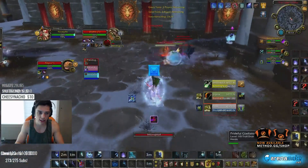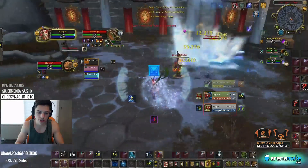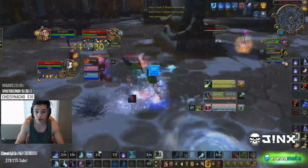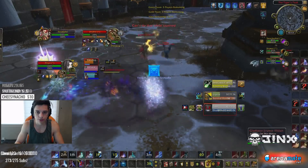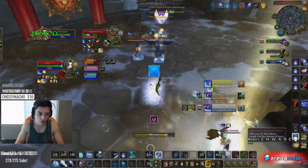I go ahead and shrink that and use my belf silence into a sheep onto the priest, which is actually really good. If I don't belf into a sheep, the priest is going to get off his premonition to shadow or death and I'm not going to be able to get that CC. So overall not a bad opener — getting some pretty good damage onto the hunter, we got two sheeps, a hodge, and a clone on the priest.